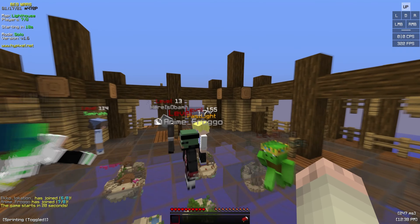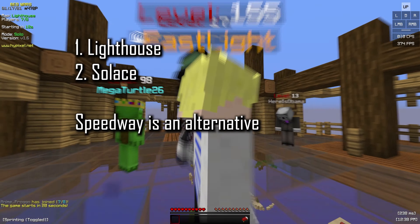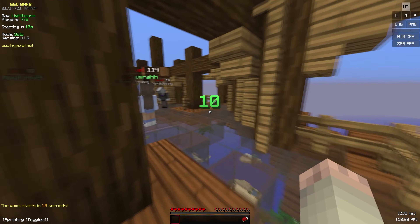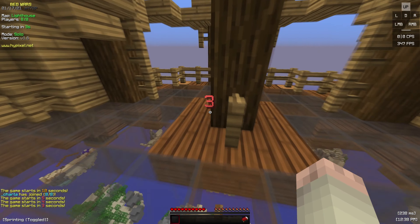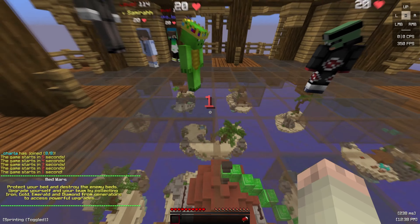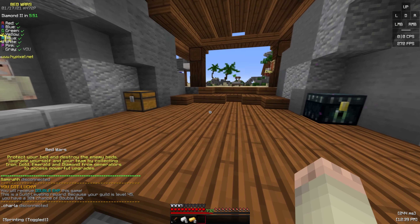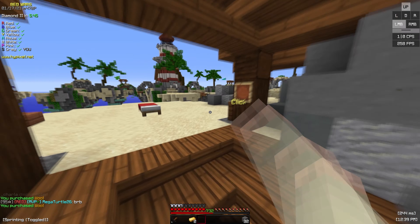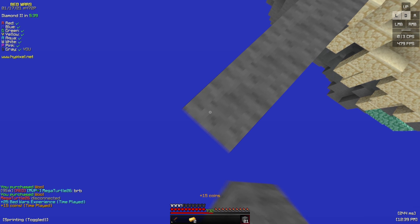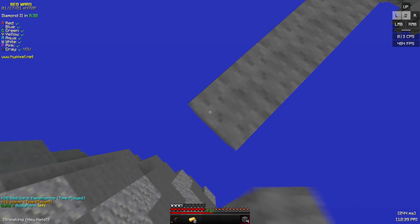If you have a map selector, you want to always play Lighthouse as much as possible. Solace is another alternative, Speedway is another alternative. Lighthouse and Solace are your main maps. Solace is basically the same as Lighthouse except the diamond gens are a bit higher, and if you lose your bed at middle you need to bridge through the diamond generator, so it's a bit harder on that aspect. My fastest game was in fact on Solace. If you do not have the map selector, I'm going to make a separate guide for you guys.